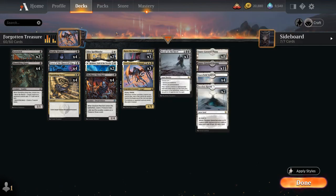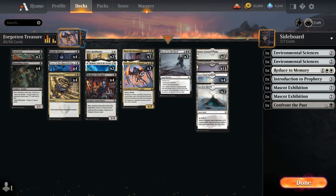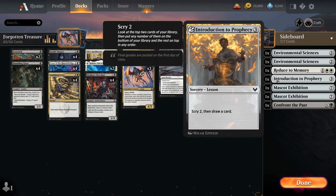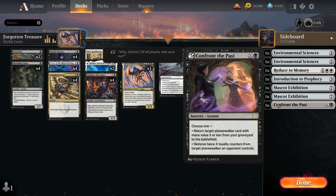At 1 mana, we've got two copies of Eye Twitch — a 1-1 flyer that when it dies allows us to learn, grabbing one of our seven sideboarded lessons, including Environmental Sciences to gain a bit of life and find a land, Reduce to Memory as removal, Introduction to Prophecy for card draw, two copies of Mascot Exhibition as an extra finisher, and Confront the Past to get back our planeswalker or take out opposing planeswalkers.